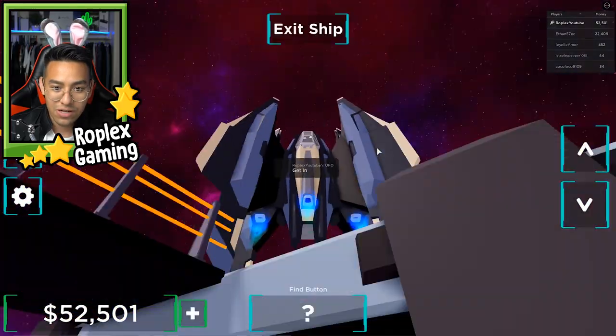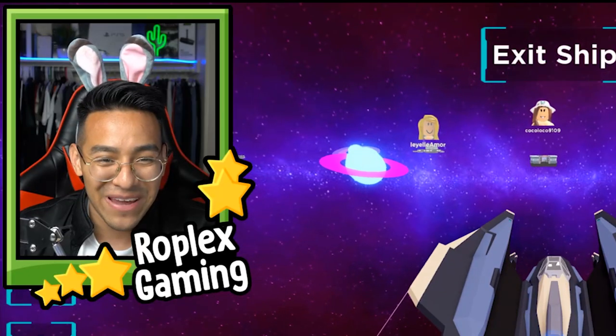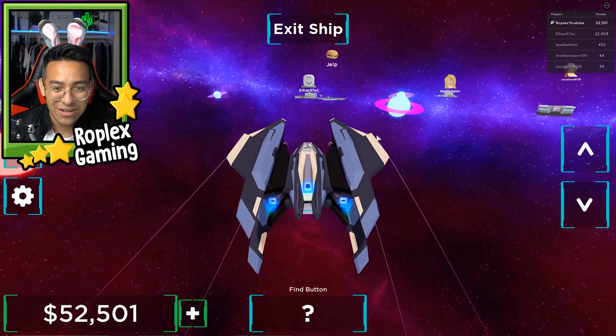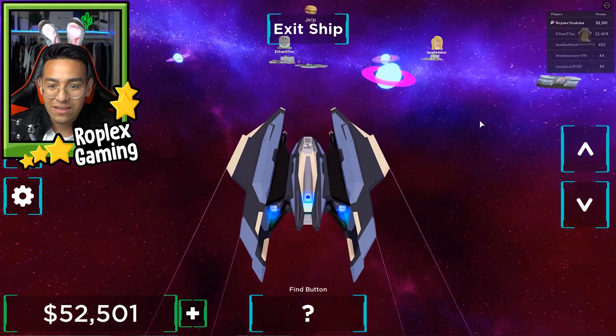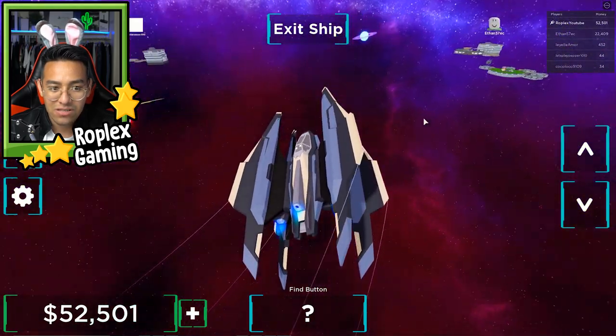Let's try this one more time. Where do we go? Whose base should we visit? This guy looks pretty rich — he has all of this platform built. That girl looks like she just started over here on the right. Her base doesn't have any of the platform, so I think she just started. That guy looks like he just started too.